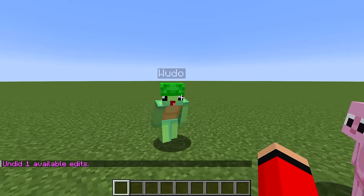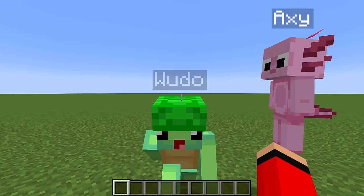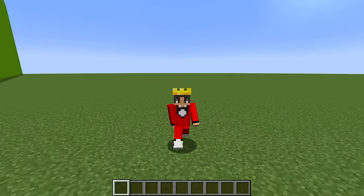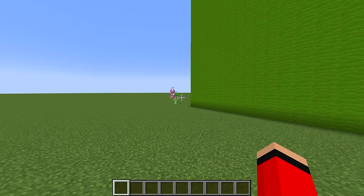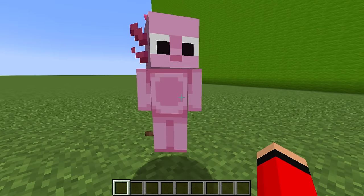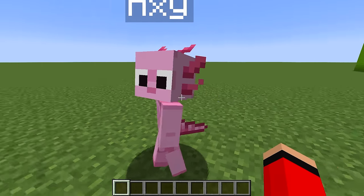Guys, are you ready for this build challenge? I'm ready to destroy you, Mongo! For the first round we're gonna be building a modern house. Hey Mongo, I'm gonna come help you on your side. I heard you were cheating. Wait, what? You heard me? That's not good, but I'm glad you're on my side so I can show off my cheats to you.